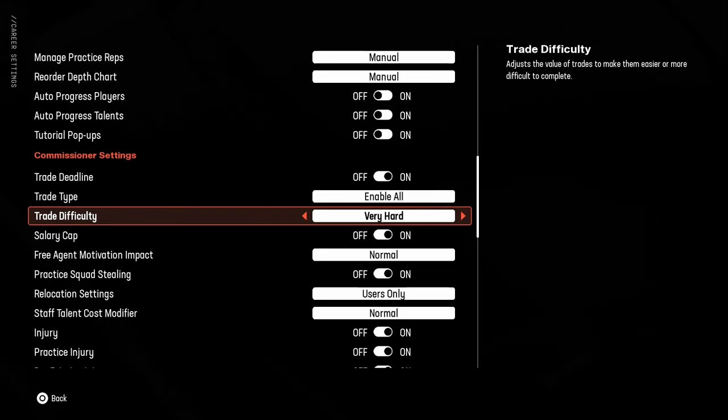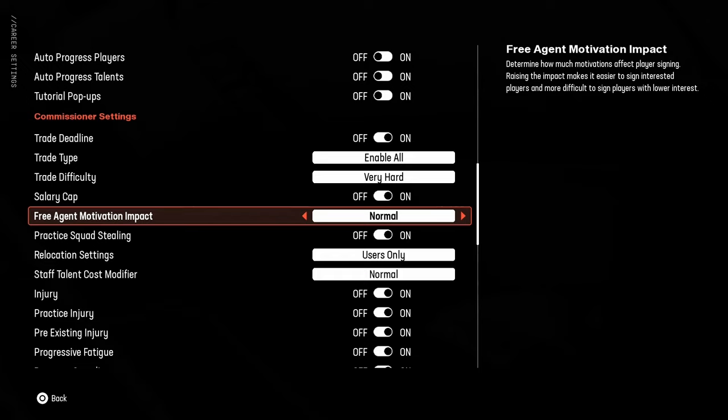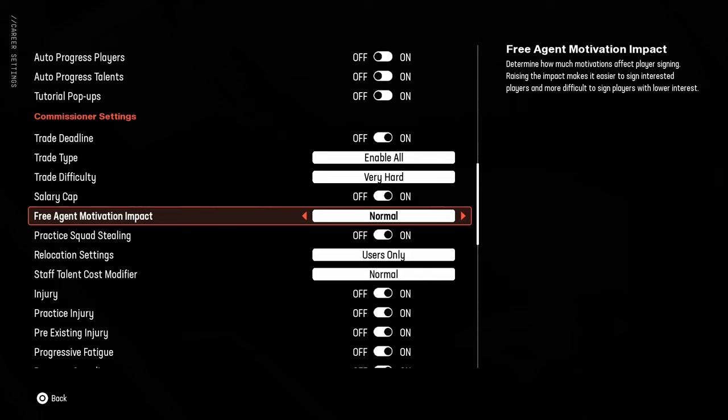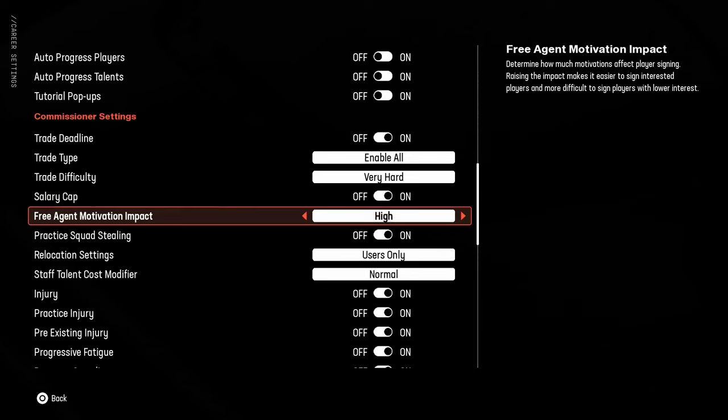Free agent motivation impact decides how players respond to signing or re-signing with you. I like the idea but it doesn't always make sense. You'll have players that stay close to home even though they've played for the franchise eight years and completely refuse to re-sign without being overpaid. They'll also flag players for not liking cold weather even though they're from cold weather. It's personal preference: if you want extra difficulty, turn it up to high or very high; if you don't want it as a factor, turn it down to low or off. I prefer keeping it at high or normal.